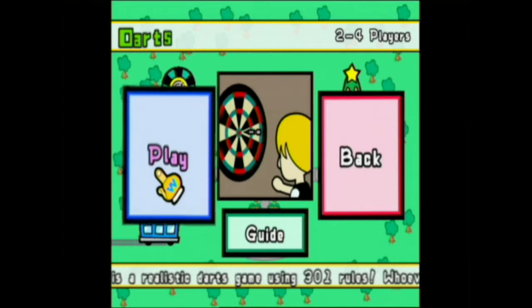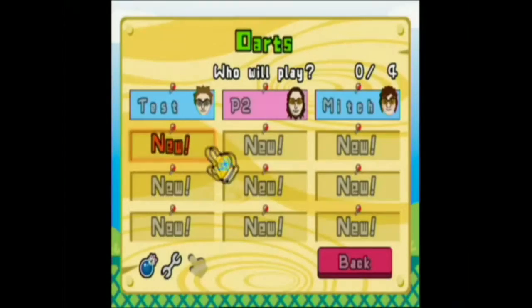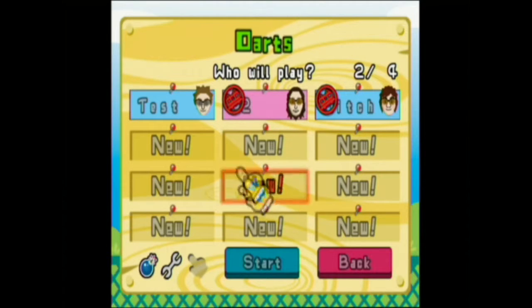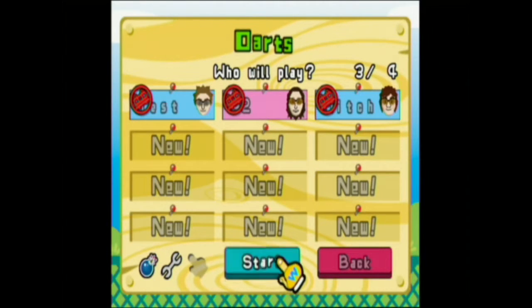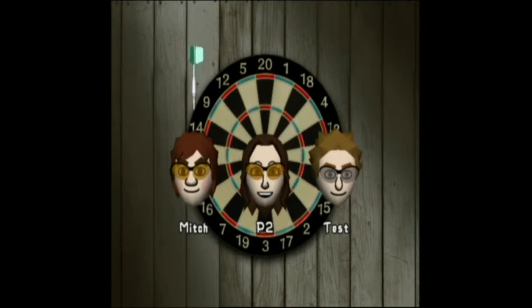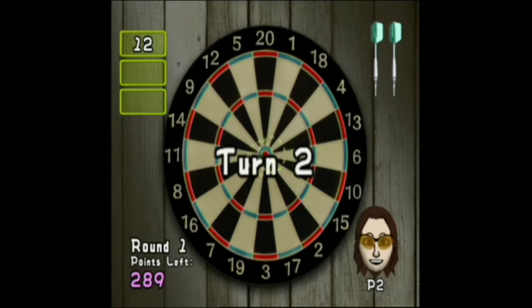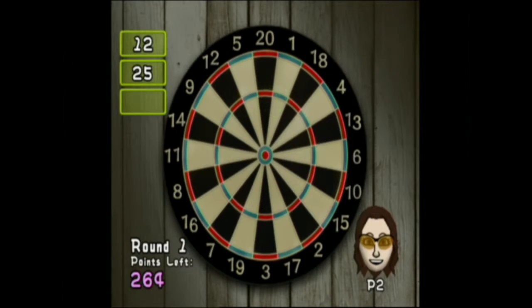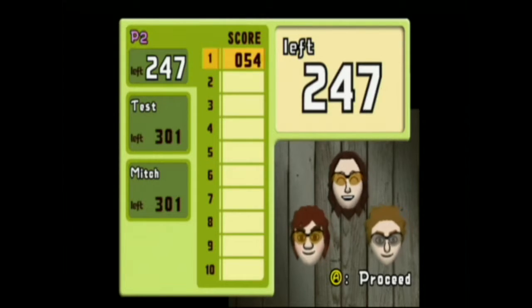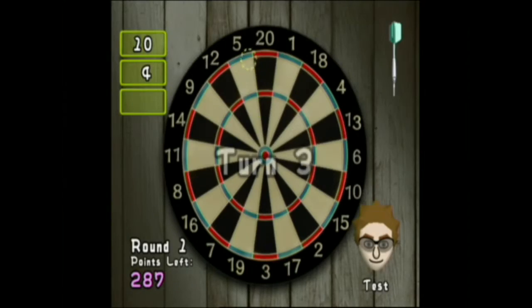This is a realistic darts game using 301 rules — whoever gets to zero first from 301 wins. I'm going to be using Mitch and my P2 test character which I used for my test playthrough. Whenever you start this game the player order is chosen at random — P2 goes first ironically, so I have to go last. First one that clears 301 wins the game.